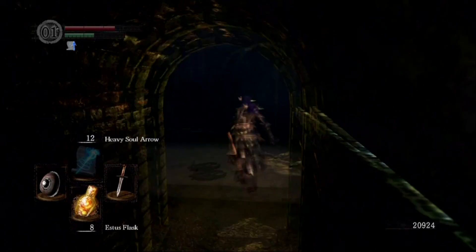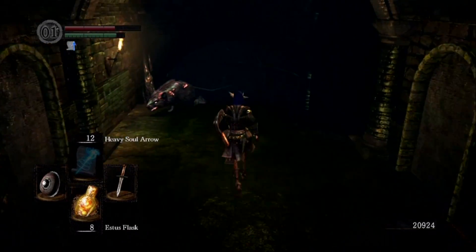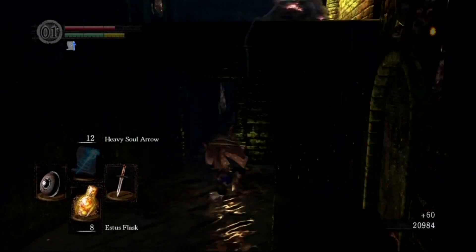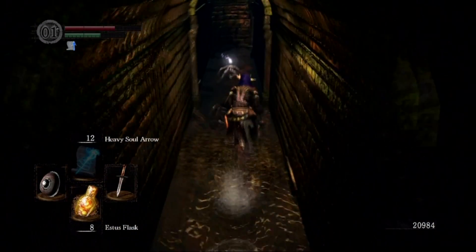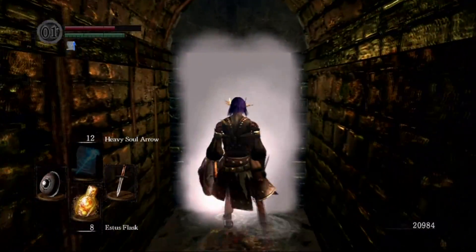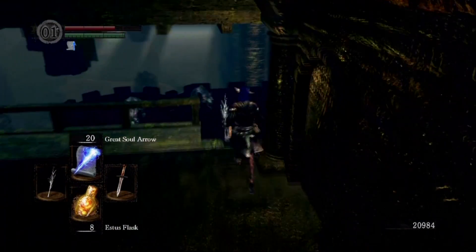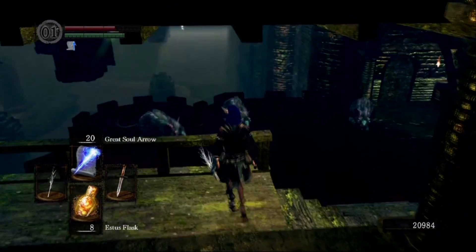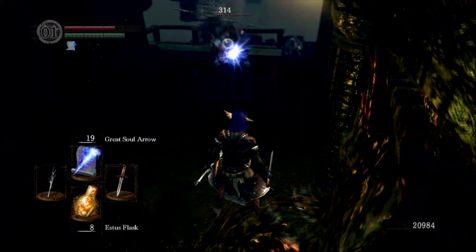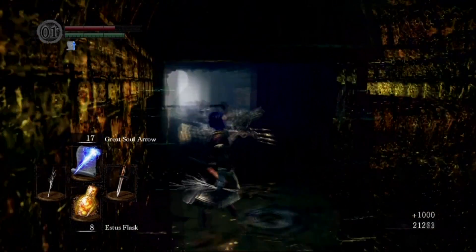I fast forwarded just a little bit. The only thing I do in the depths down here is take out the channeler. If I'm playing a stronger character I don't bother, because I'll just dodge his soul arrows while fighting the Gaping Dragon. But considering I was planning on going into hyper mode I just didn't want to risk it. I'm just in here to get to the boss and finish him off — I don't need to buy anything, there's no treasure down here that I need. Channeler's gone — that was quick and easy.